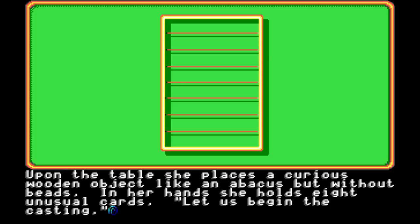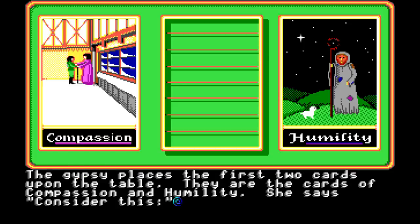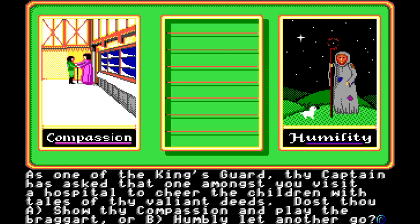The gypsy places the first two cards upon the table. They are the cards of compassion and humility. She says, 'Consider this. As one of the king's guard, thy captain has asked that one amongst you visit a hospital to cheer the children with tales of thy valiant deeds. Dost thou A, show thy compassion and play the braggart, or B, humbly let another go?' We're going to go with A. Let's go brag about our deeds.